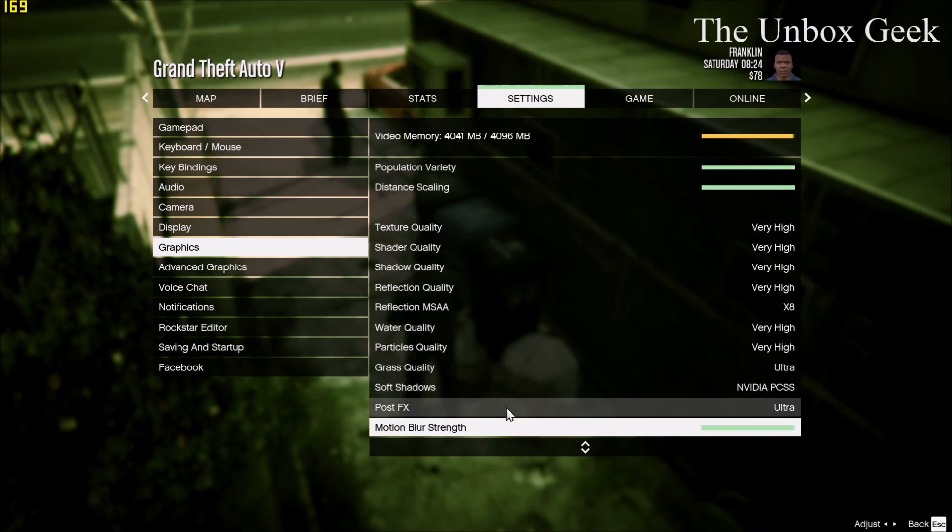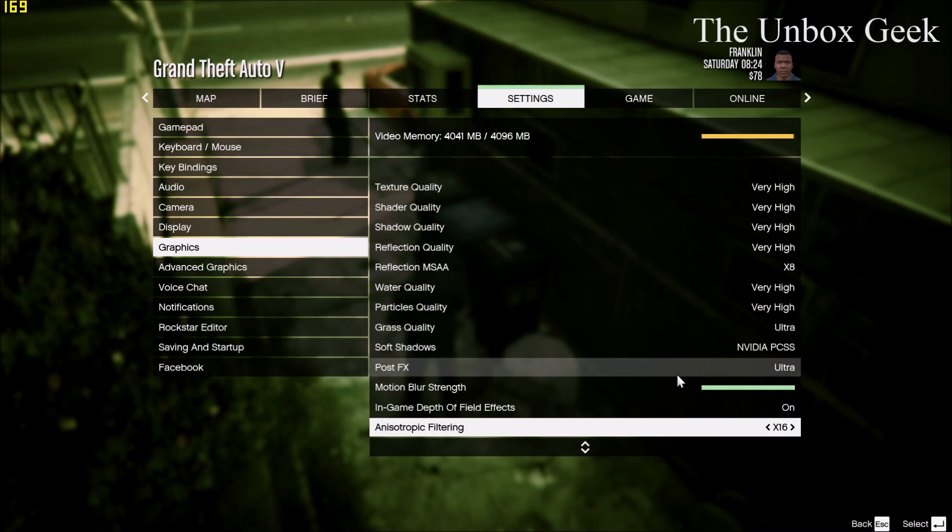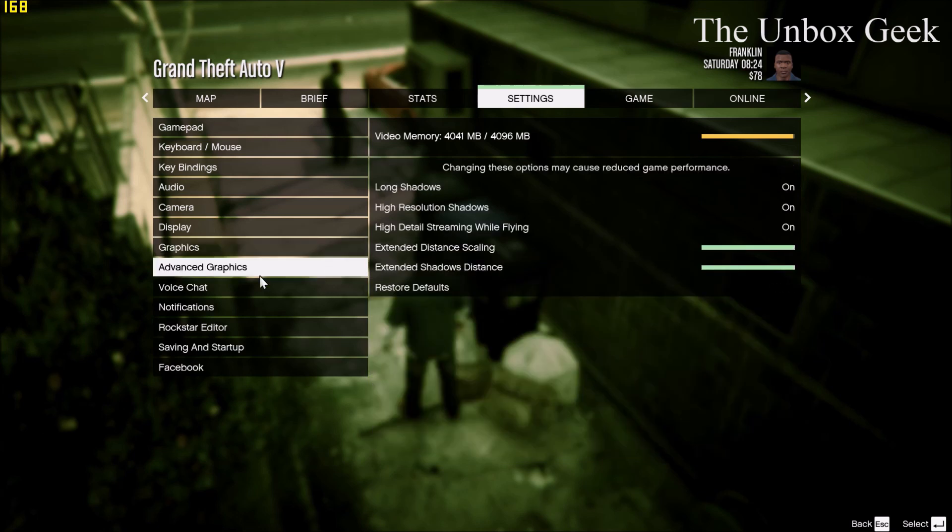Grass quality is ultra. Soft shadows is set to NVIDIA PCSS, so that's that. Every single thing is set to ultra. In the advanced graphics: long shadows on, high resolution shadows on high, detailed flying on extended — that's the maximum — and extended shadows also at maximum. The available video memory is 4096 MB and I've almost used my entire video memory, at around 4014 MB used.